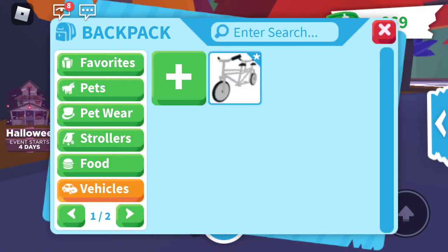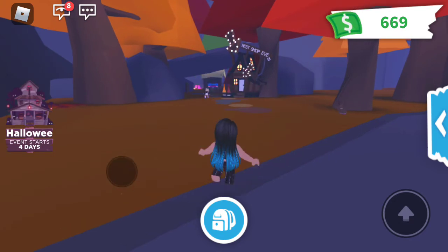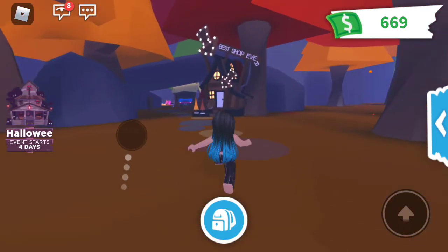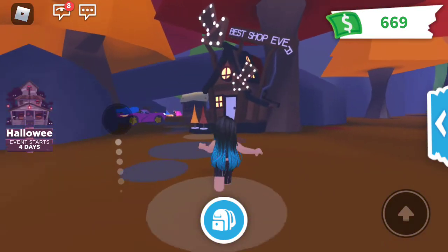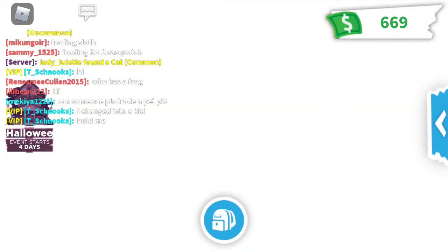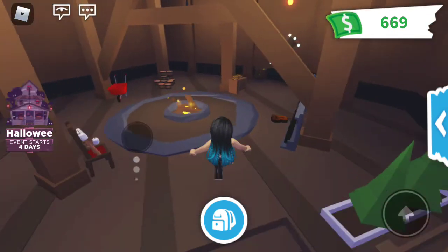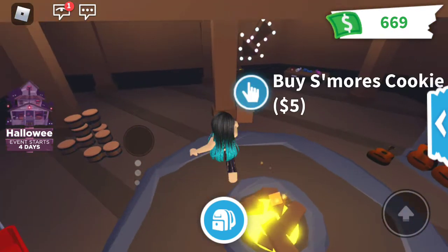Okay, so you get off whatever your vehicle is — you don't even have to have one. Then you go to the best shop ever. So you go inside, and then you go in here and there's like all the stuff you can buy.